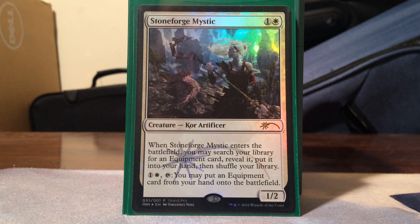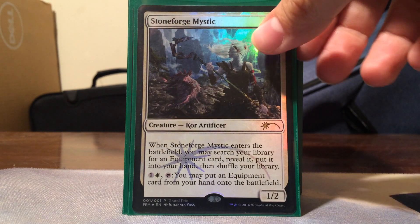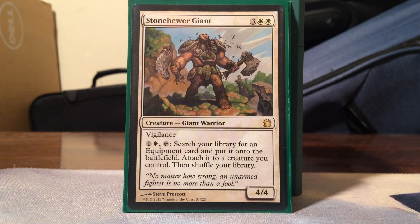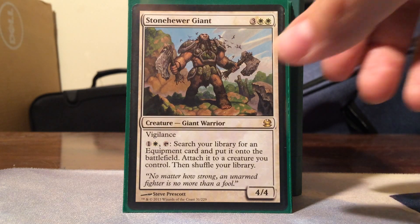Now the tutor section. Stoneforge Mystic - one white, one colorless. When it enters, search your library for an equipment, reveal it, put it into your hand. Then tap plus white and colorless to put an equipment from hand onto the battlefield. The first thing you'll probably grab is Batterskull since it's a living weapon and just comes right out - so much value in the early turns. Taj-Nar Swordsmith - one white, 3 colorless, 2/3. When you cast it you can pay X to search for an equipment with converted mana cost X or less and put it onto the battlefield. Stonehewer Giant - 2 white, 3 colorless, 4/4 vigilance giant. Pay white and colorless, tap, and search your library for an equipment card and attach it directly to a creature you control.